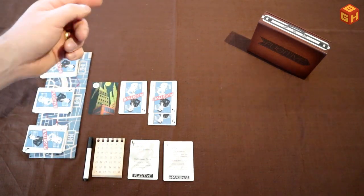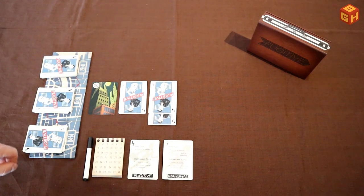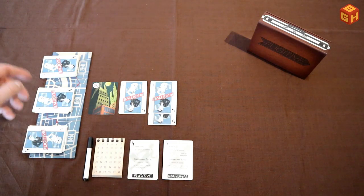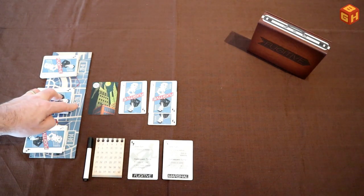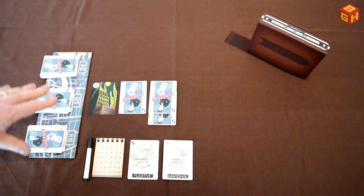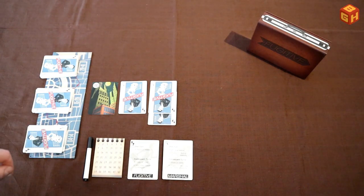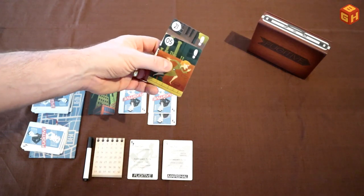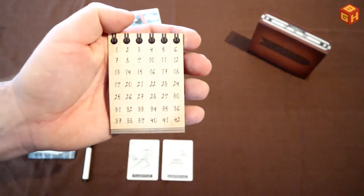Turns alternate between the fugitive and the marshal; the fugitive always starts. The marshal can draw two cards from any stack, and the cards she holds are locations the fugitive cannot use. So she could draw from the first stack to make it harder to reach locations between 4 and 14, or draw from the middle region, or save draws for the final stretch. The strategy is to discern where the fugitive is going next and draw cards from those stacks accordingly.